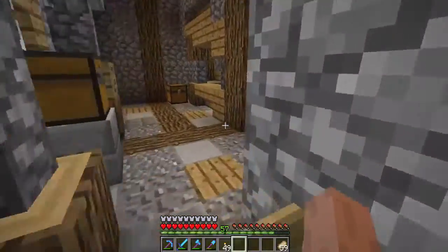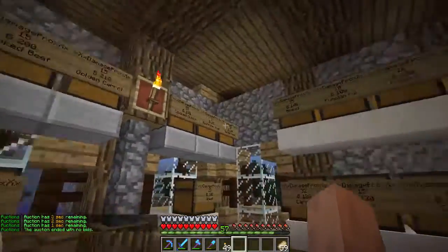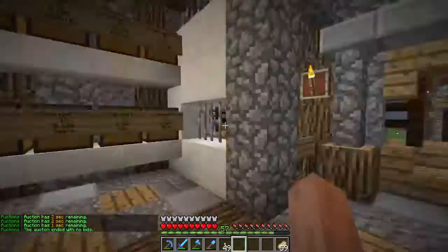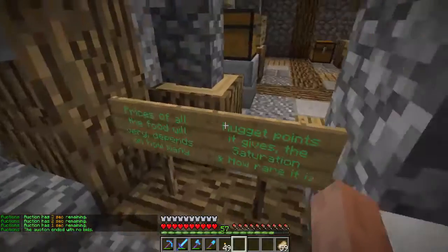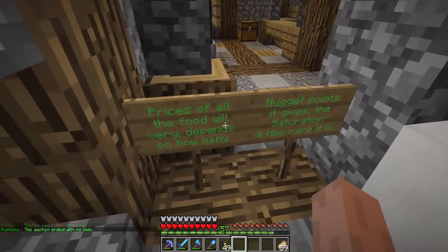The new layout for the food shop has all these chests right next to each other to save space. If you come in here, you'll see prices for all food vary depending on how many hunger points it gives, saturation, and how rare it is.